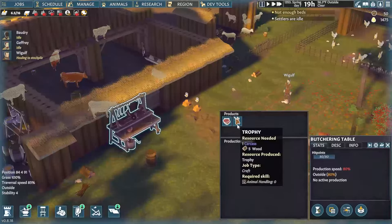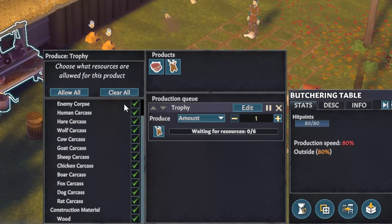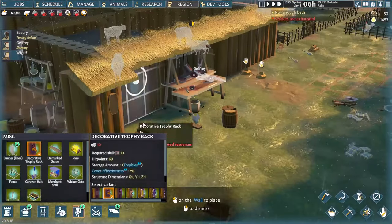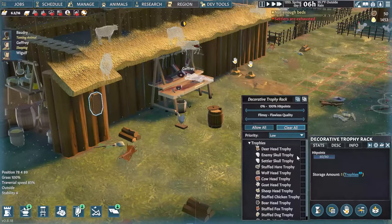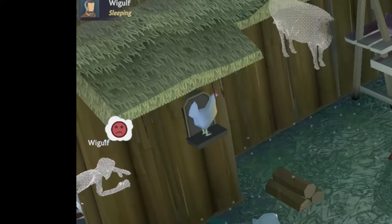There are new decorations: trophies. These let you lend more character to your village. You can turn any animal or human carcass into a trophy instead of cutting it up for meat at a butcher's table. Hang your enemy's skulls so no foe thinks to attack you — it doesn't really work like that, but it'd be cool if it did.